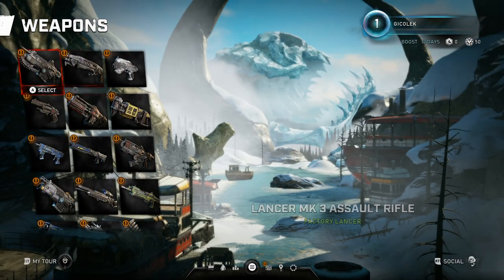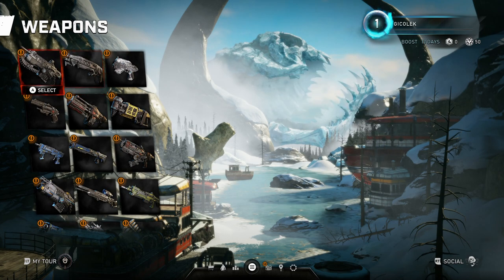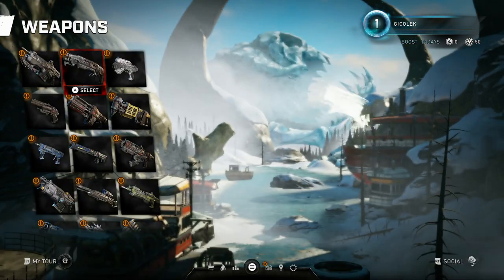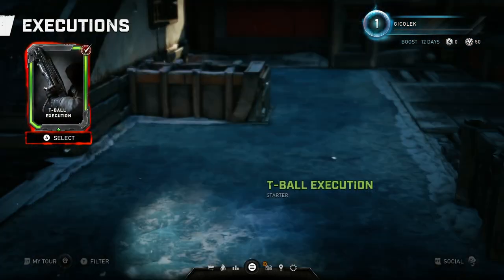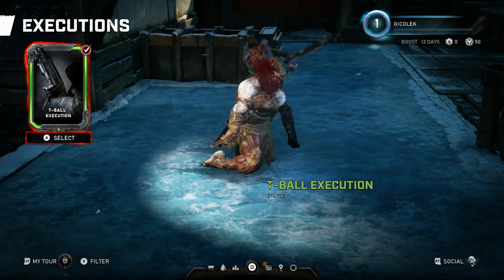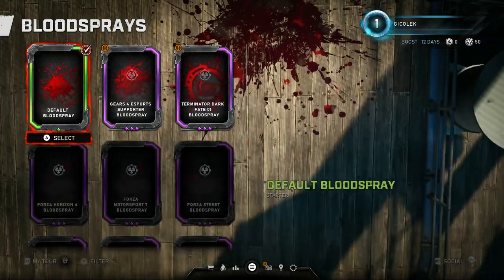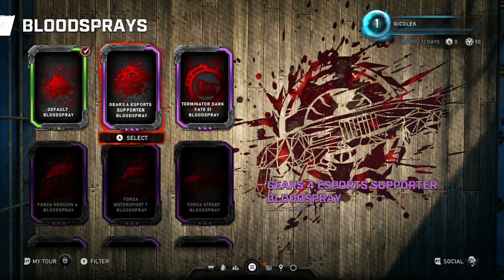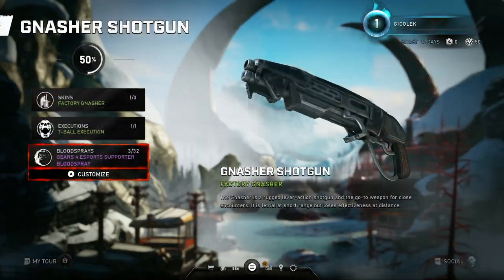Let's go back and customize weapons. The weapon customization screen lists all of the weapons and you can choose one at a time and then customize. I'm going to customize the Gnasher because that's the weapon I use the most, and I can change the skin, execution, and blood spray. I'll use the Gears eSports supporter spray because I have it from supporting eSports. Terminator: Dark Fate looks nice as well, but I want to use this spray.